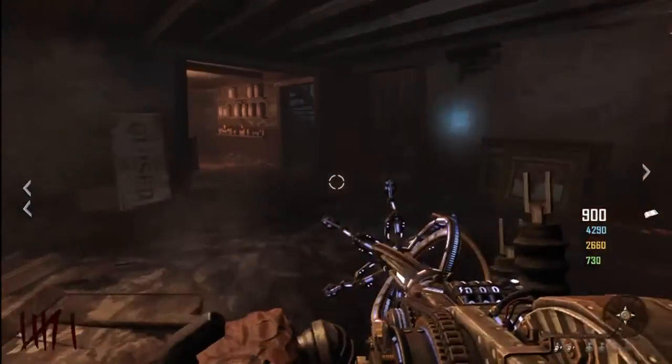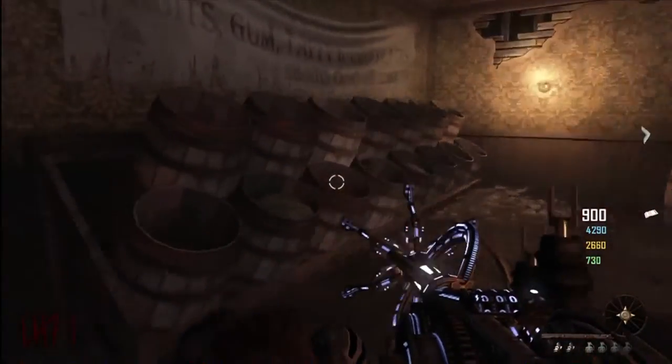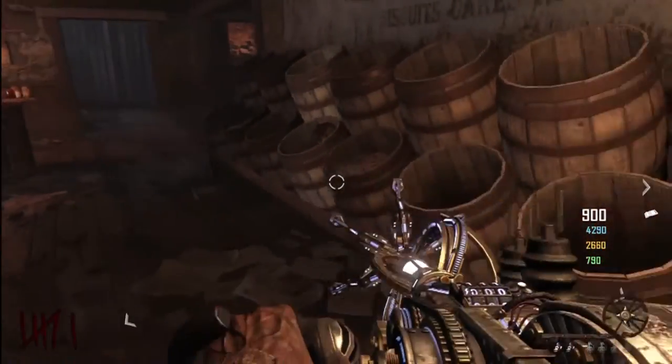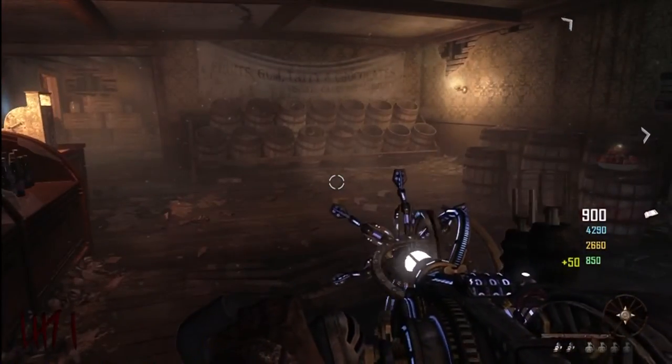The next one is in the candy shop, which you can get to from the mansion side or the back way, which most people usually do. He's hiding right in these little barrels beside all the candy. Pretty easy one, pretty out in plain sight, and readily available.